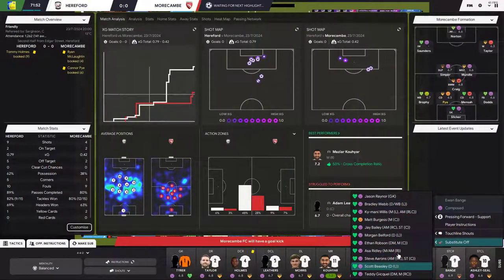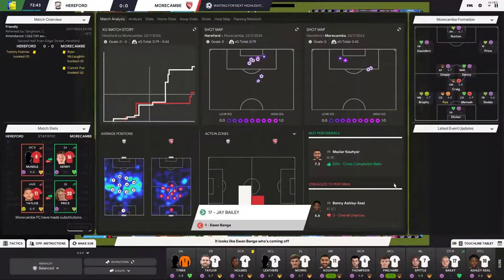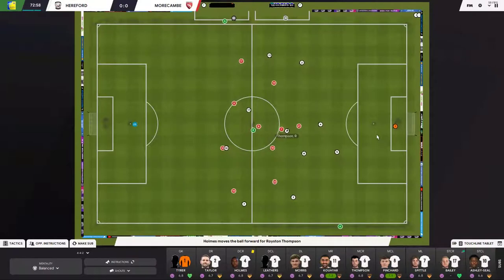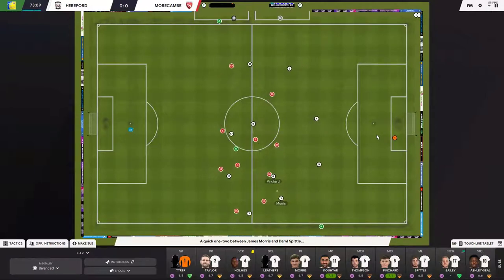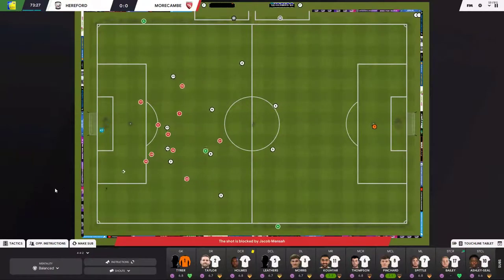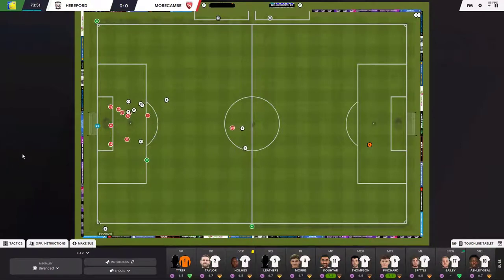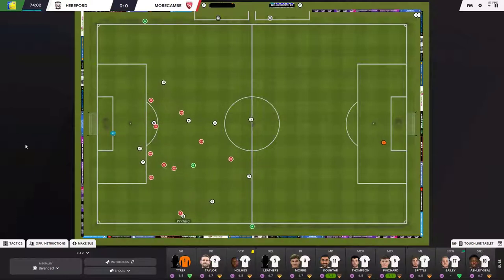Making a substitution for a striker — J. Bailey comes on, a youngster and a regen. All those blocks, tight marking, and showing to weaker foot are helping stop crosses. My team is stopping a lot of crosses. I hope this ends nil-nil or one-nil in my favor — we've done well defensively. Morecambe are a stronger side compared to Hereford, and this is my second season in this division. Here's a chance — blocked, and a corner.